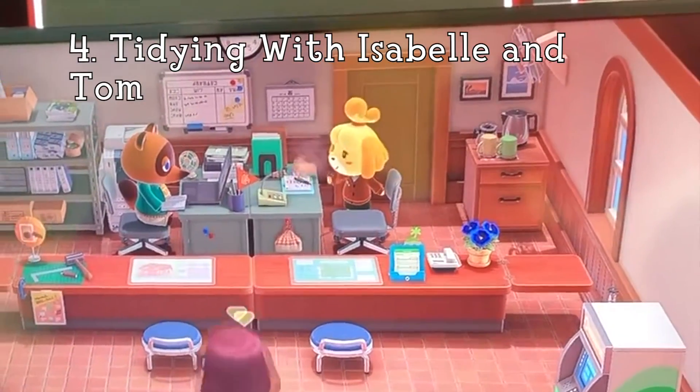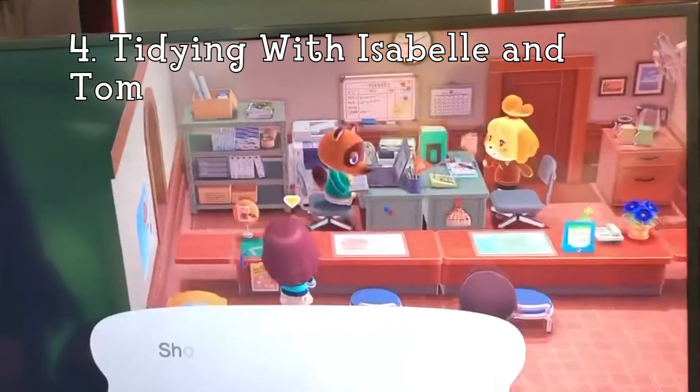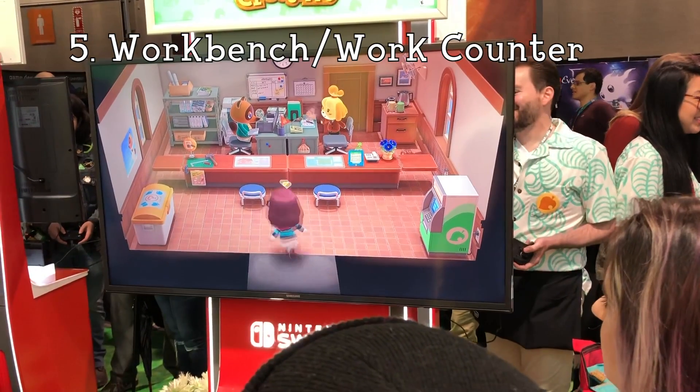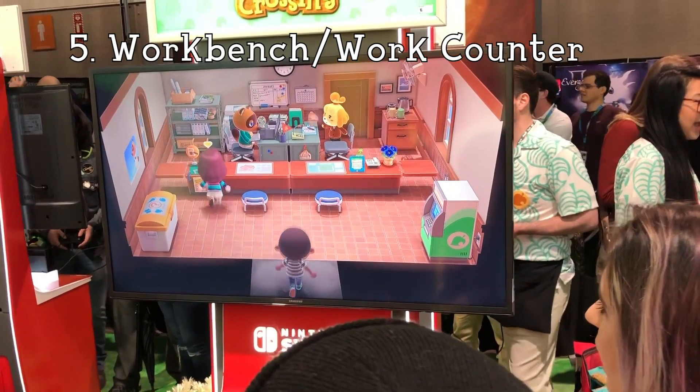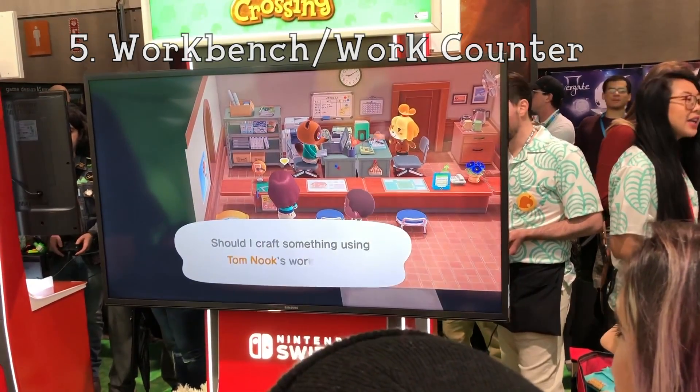Number 4: Isabelle and Tom Nook can be seen tidying their office. They'll either be dusting or doing some other random things around the office. Number 5: Tom Nook's workbench is still accessible after upgrading to Resident Services, though it looks a little bit like a downgrade compared to the previous workbench.